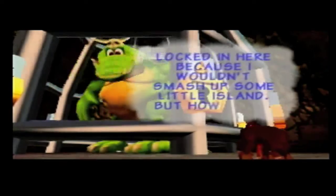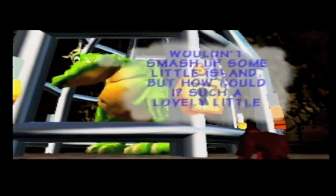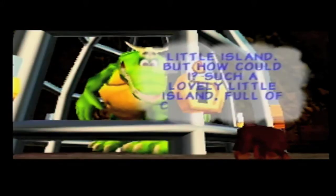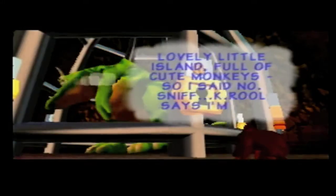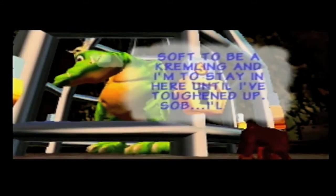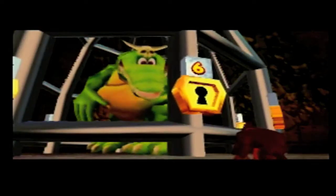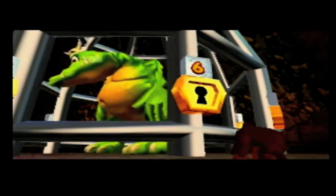"My name is K-lumsy. I've been locked in here because I wouldn't smash up some little island — such a lovely little island, full of cute monkeys. So I said no. K. Rool says I'm too soft to be a Kremlin, and I'm staying here until I've toughened up." Could be SOB — either way, maybe it's a hidden message that the little kids can get.